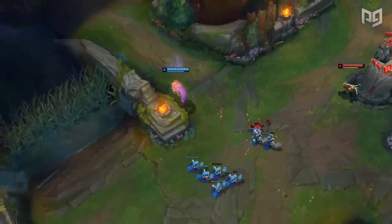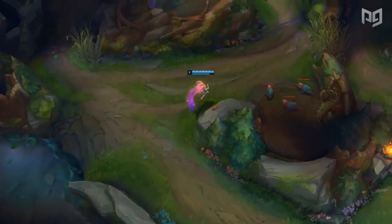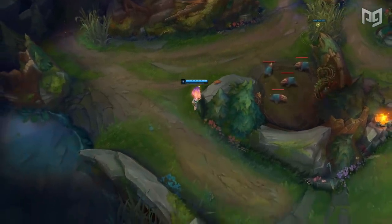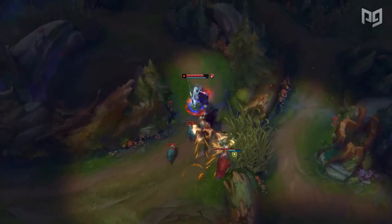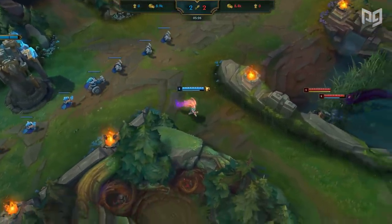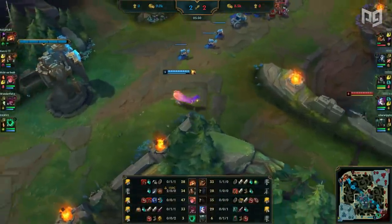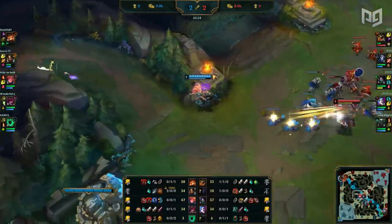He quickly does just that. This very deep ward behind enemy Raptors, which he now places, will massively help him and his team in tracking the enemy Kindred — and sure enough, she shows there only 40 seconds later. Knowing her position, Faker can now play as aggressively as he wants. At the 5 minute and 30 second mark, he goes to place a ward in the river bush, but decides against it at the last second. Take a look at all of the game info on screen, and try to guess why he changed his mind so suddenly.